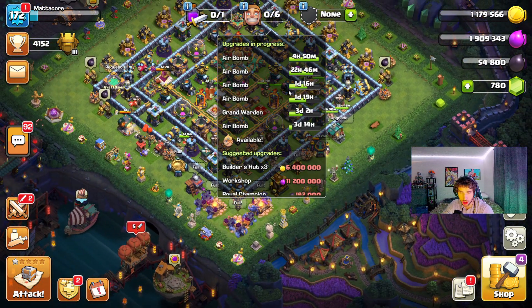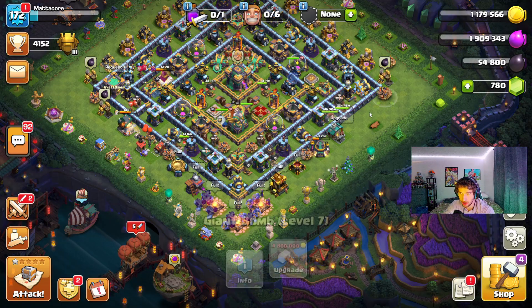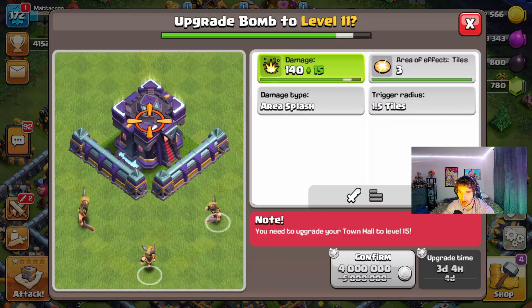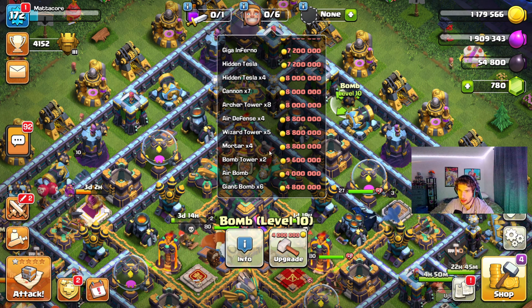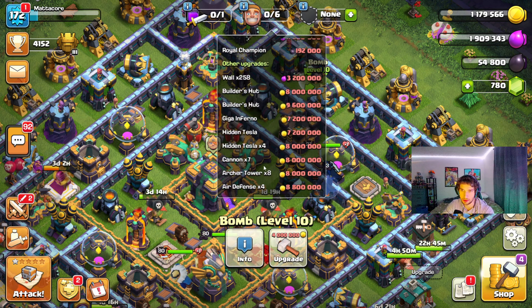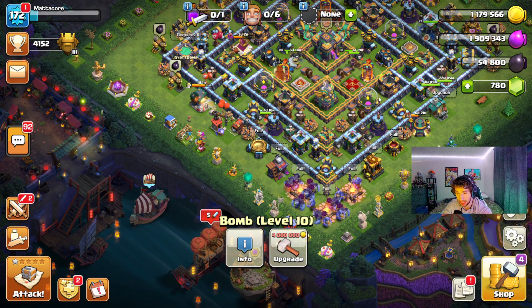We've been upgrading pretty much the cheapest things. What I've been doing is obviously I want to get the Grand Warden and the Royal Champion done. I've been working on all the traps — the bombs, air bombs, giant bombs. I believe I got all of the regular bombs completely done — level 10, all done. We're working on all the air bombs; I believe we have one more air bomb left. Then we have the giant bombs, which are going to take six at 4.8 million apiece. I'm pretty much doing the cheapest things, including the walls and the heroes, before I get into anything else.